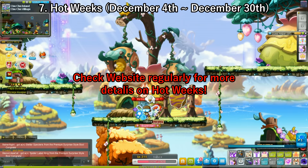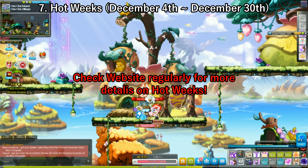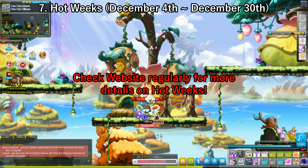Hot Weeks — we all know and love Hot Weeks. Since they're not officially announced on the website yet, I can't tell you exactly how many Nova coins you'll be getting. But there will be three different Hot Weeks, starting with the first one on December 4th and the last one ending on December 30th. There will be Hot Weeks throughout the entire month of December, so be on the lookout for website updates to see how many Nova coins you'll be able to get.